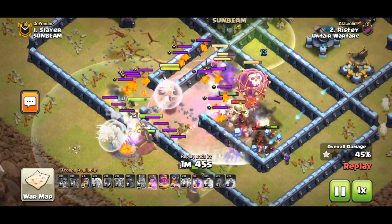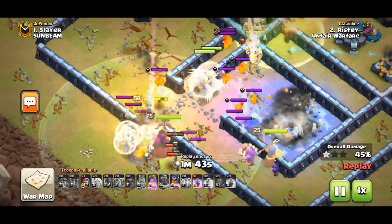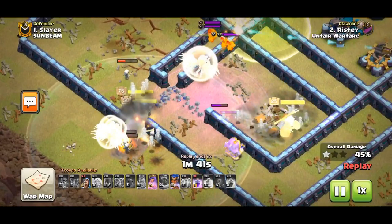Facing the clan castle early in a smash attack is really good because you won't have the damage of the core beating down on your troops while they're stalled up.